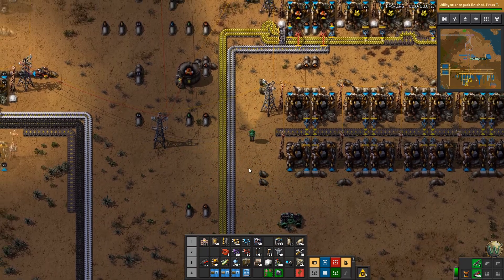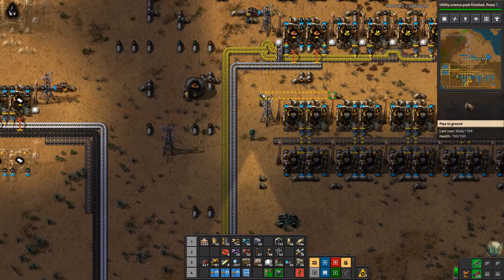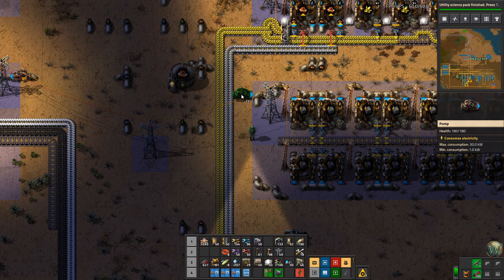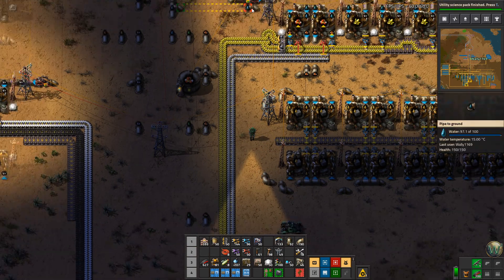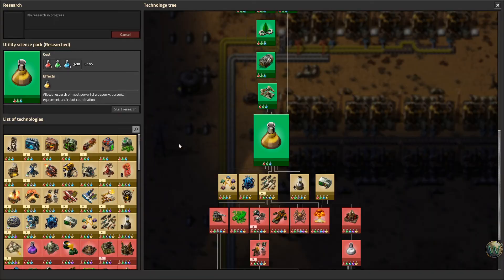Just do that one — I didn't put any lights in here of course. We're going to need pipes out here for the light oil. I'm going to bring in the light oil and take this one back a couple of spaces, then come down here. Connect these together and then put pumps in. This pump will be for the light oil and this pump will be for the petroleum gas, putting them separate so I don't have to worry about issues with the pipes. Utility science finished — I'm going to get braking force.